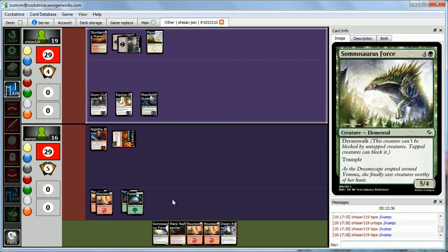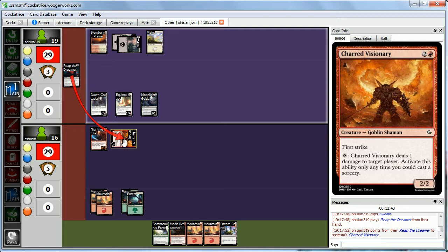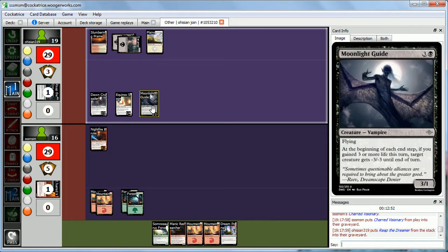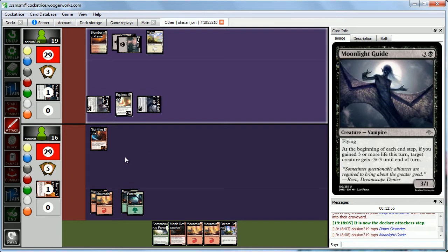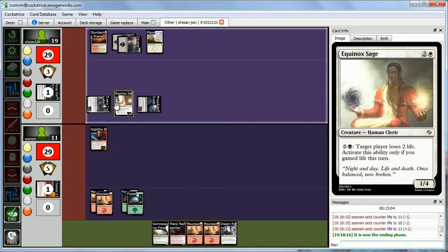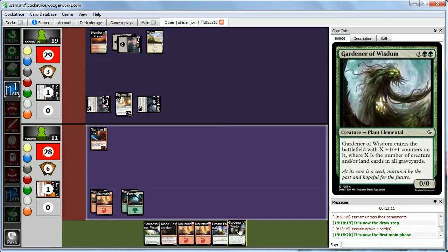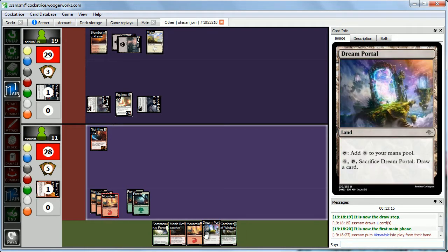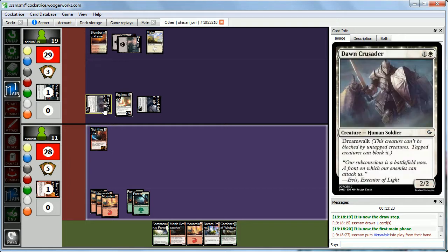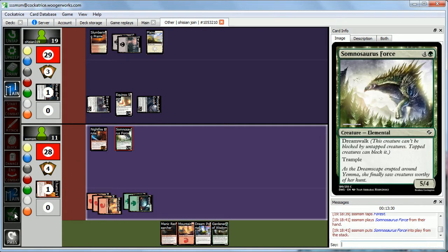I'd rather have non-creature spells to cast to boost with Prowess, which we don't even have. Next turn we have something though, so feeling pretty good. Abby has something for 2 mana — Reap the Dreamer — targeting our 2-2 First Striker that's tapped. Not much we can do about that. Dawn Crusader and Moonlight Guide get in, dealing 3-4-5 damage, down to 11. Abby's life-gain synergies don't even matter here, just taking us down with good old-fashioned beats. We play Somnosaurus Force, a 5-4 Dreamwalk.